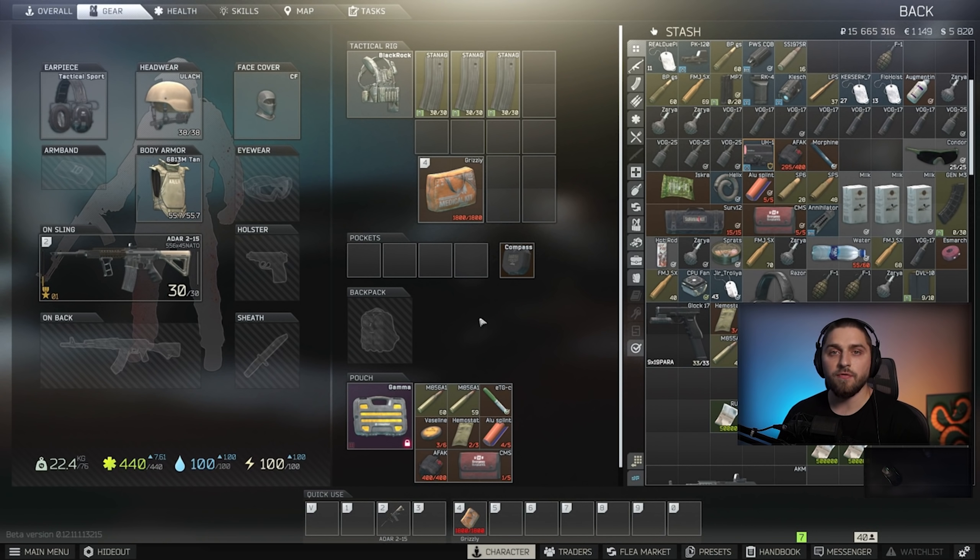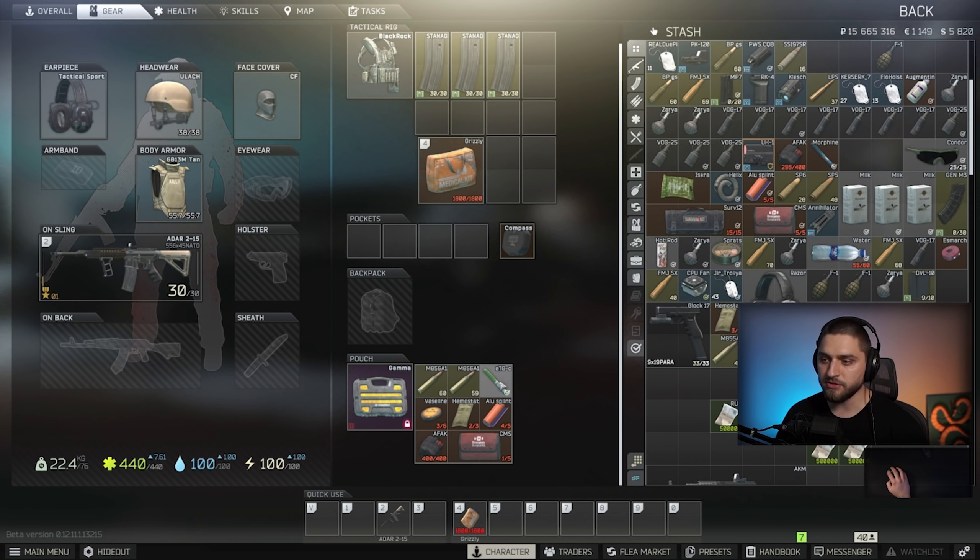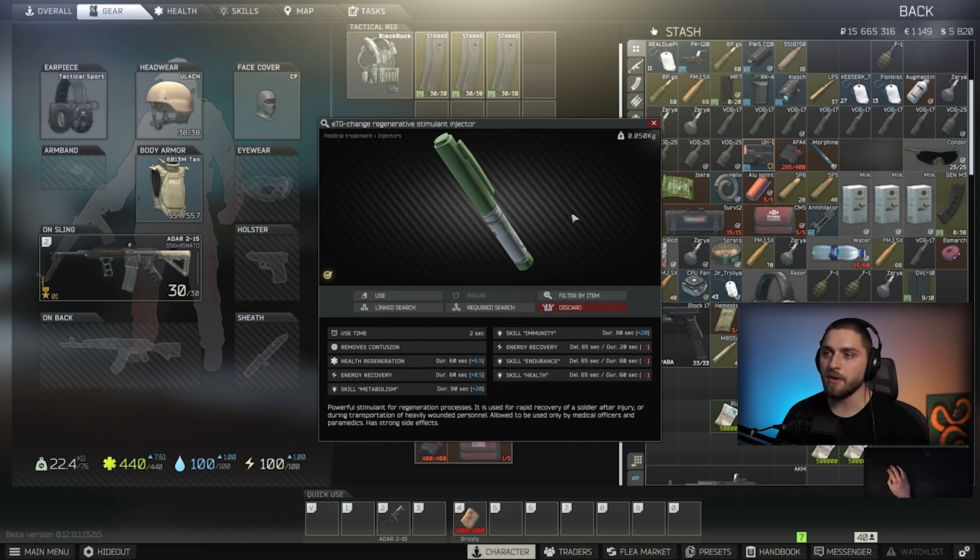What we're going to do is load into offline raid. Worth mentioning that in offline you're not losing anything — if you die, your gear will be back on your PMC. I highly encourage going with semi-automatic, and the reason is that we want to practice aim and not necessarily spraying. Semi-automatic forces you to actually tap every single shot.